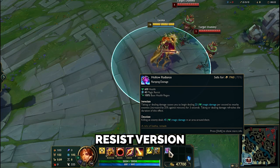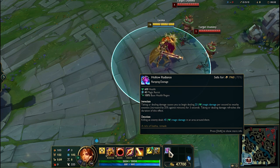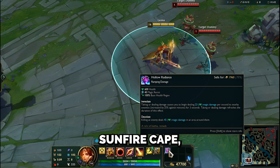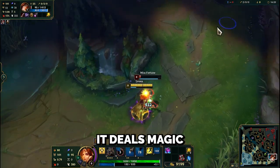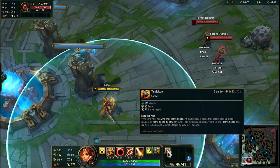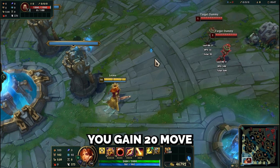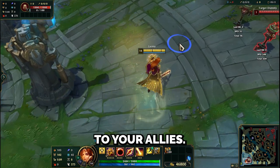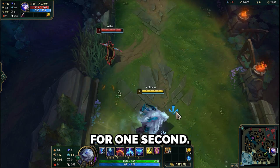Finally, the magic resist version of Sunfire Cape: Hollow Radiance. It provides health, magic resist, and base health regen. Its passive is the same as Sunfire Cape but with a new feature — when you kill an enemy, it deals magic damage in an area. Trailblazer provides health, armor, and movement speed. While moving, you gain 20 move speed, and at max speed, the trail behind you gives speed to your allies. Your next attack, if you are a melee champion, slows the enemy for 1 second.